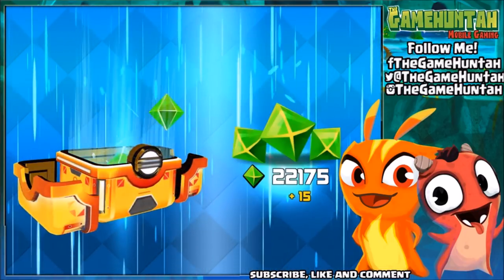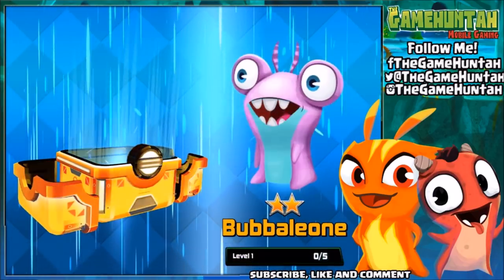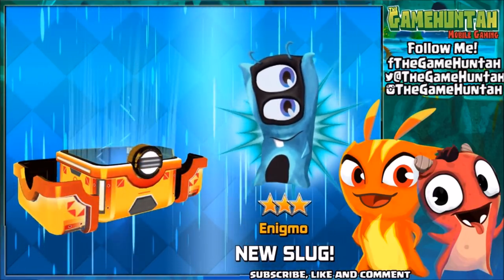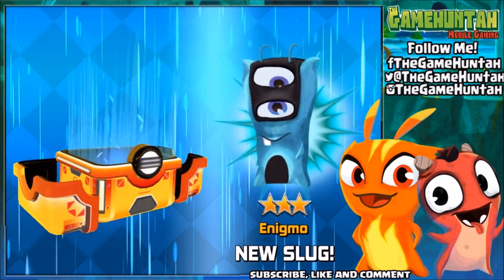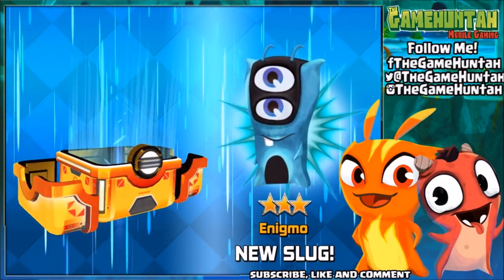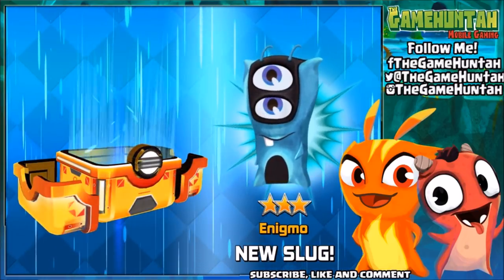Let's see what we're getting — some gems, some gold, Attack Net, Lava Links, Bubelium — and we have Enigma! Here we go! Enigma, one of my favorite slugs in the game and also in the TV series. He looks so crazy.